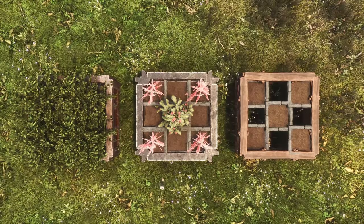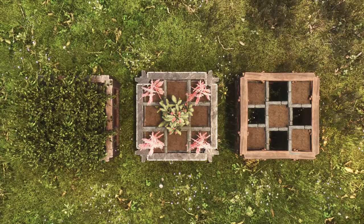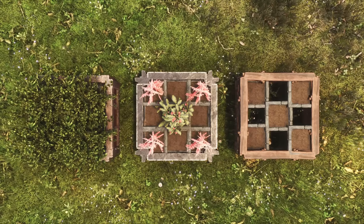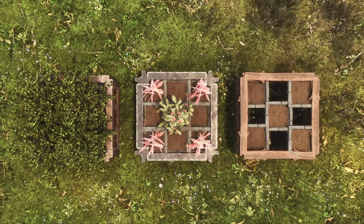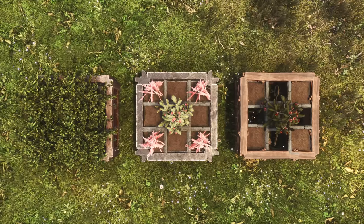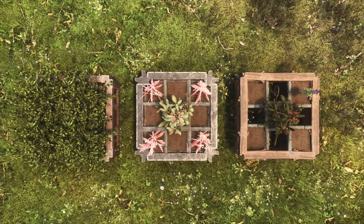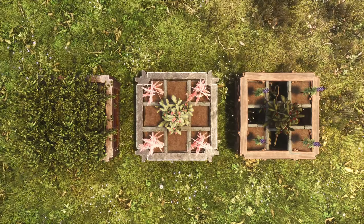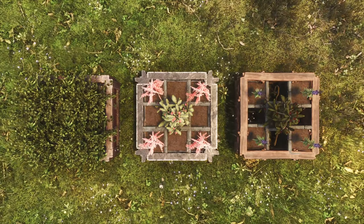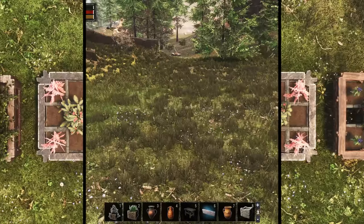Last but not least, the example to our right uses only five planters, leaving four free spaces where some decorations can be placed. This works as well with seven planters and leaving two free spaces and so forth. Now let us show you how to build this last example with the free spaces for decorations.